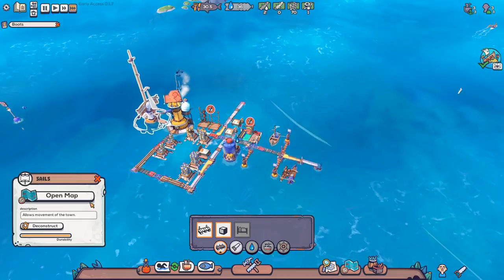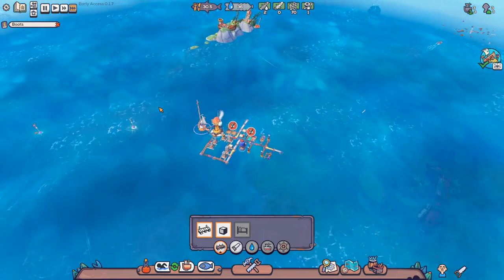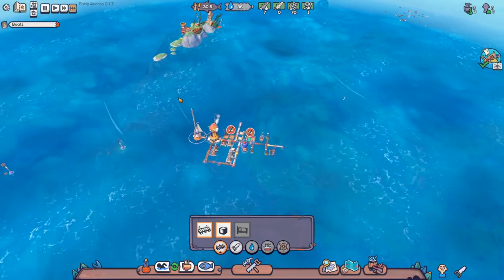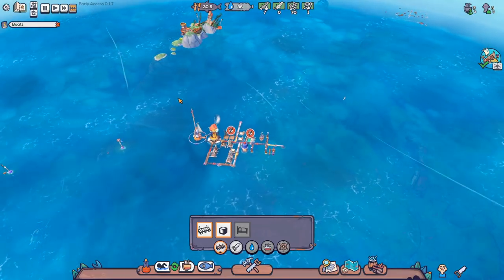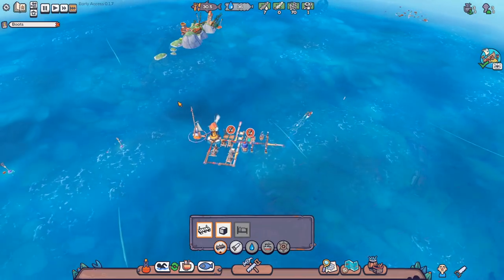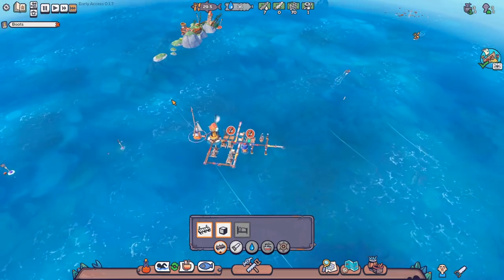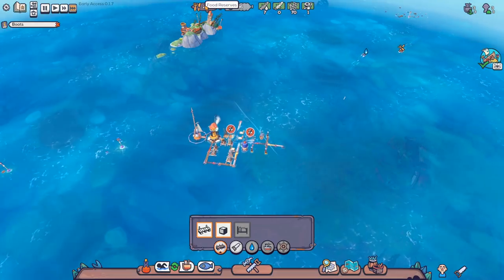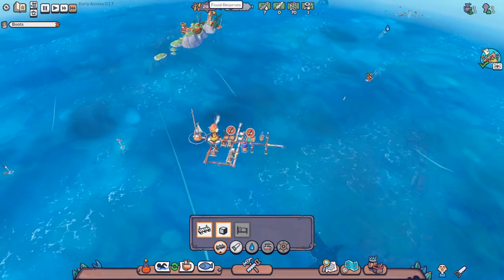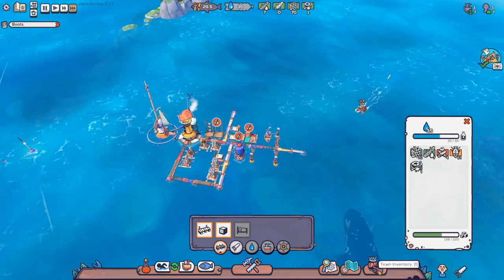I still wish you could actually move this around inside the map, or the whole map was seamless. It's cool that it's kind of node-based, but it'd be kind of neat if you were just free-floating forever. But I've just played too much Raft, I think. This makes way more sense as a town management situation, and this would actually let them have different maps if they wanted to.